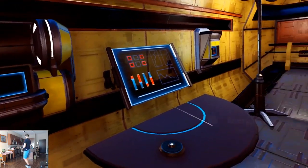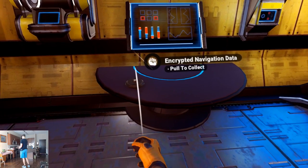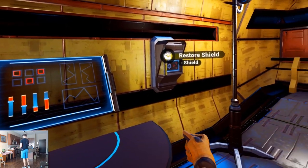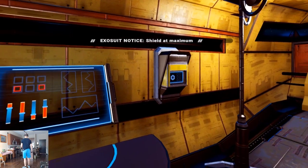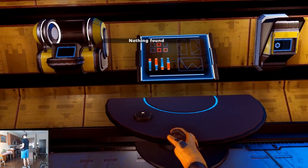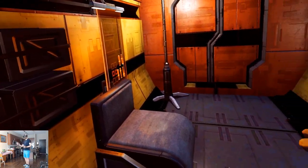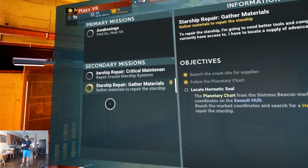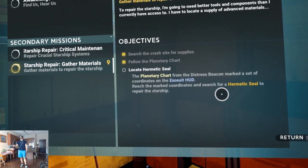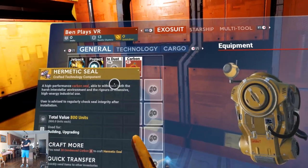Encrypted navigation data — that sounds important. Restore shield — shield at maximum. I think that encrypted data might be in my inventory, but it says nothing found, so maybe it was nothing. We have the hermetic seal! Let's make sure — I would hate to go all the way back and not actually have it. Hermetic seal — I have it, excellent! Return to starship and continue repairs — off we go.